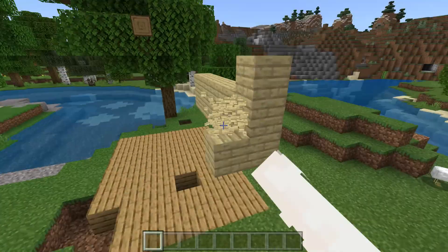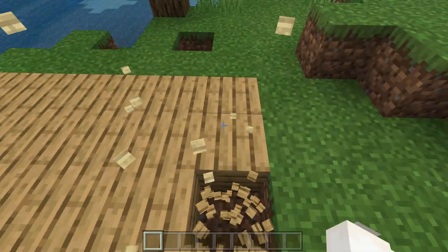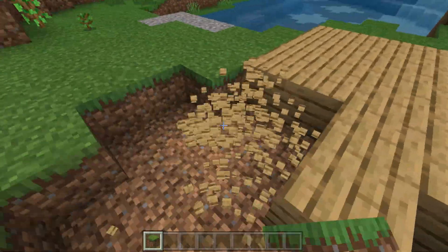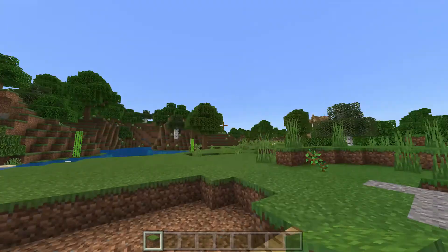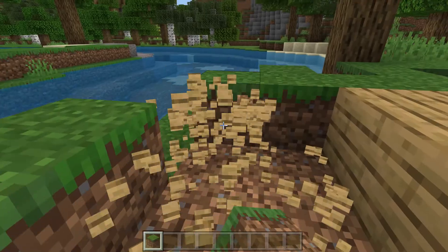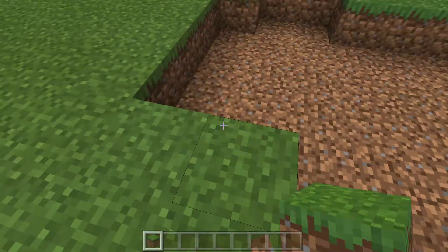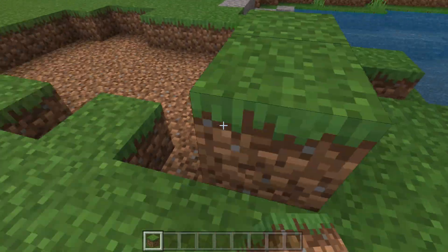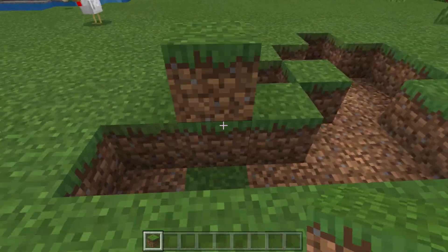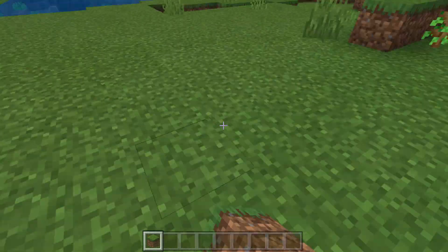If you just add in a box made out of quartz with a few stairs and glass blocks, it's not going to look any good. I don't really like it when people say 'can I build a modern house right next to yours?' because it doesn't blend with your theme. So we're going to block this up to make it look like nothing is here, so we can start again with our shop.